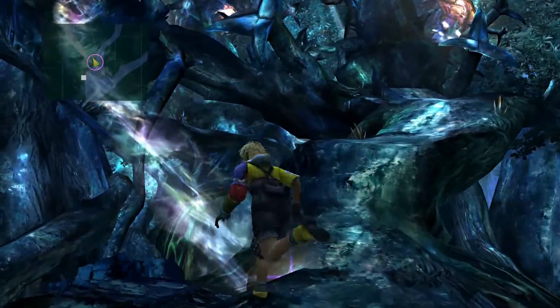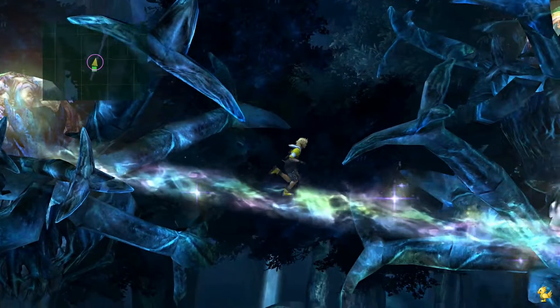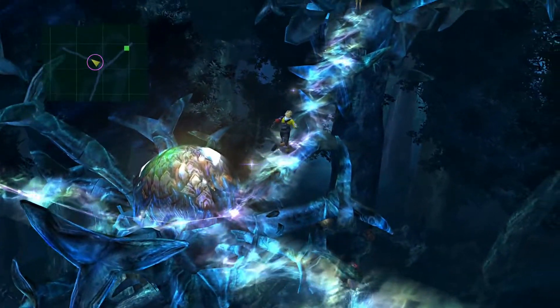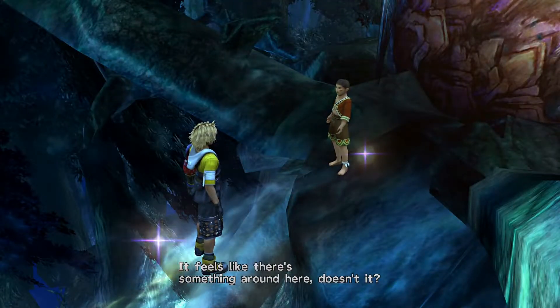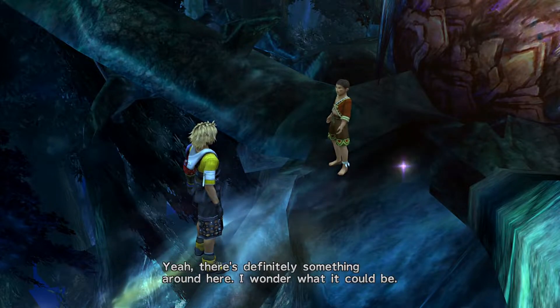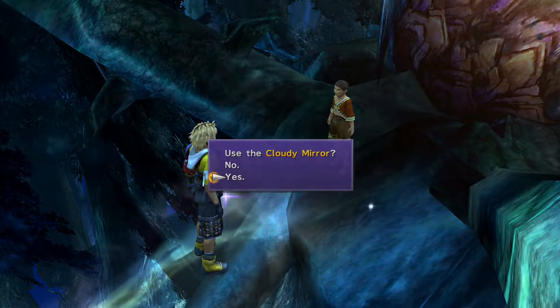The son is up this path over here, and this is how you unlock a certain area in here. The lady that used to be blocking this path is gone. You run up here and talk to the boy. He says 'Feels like there's something around here' — definitely something around here. And this is where you use your Cloudy Mirror.